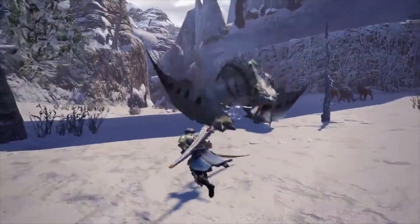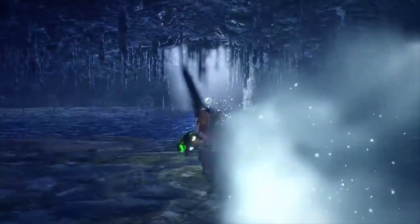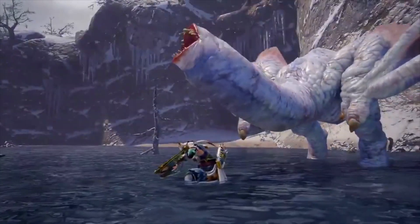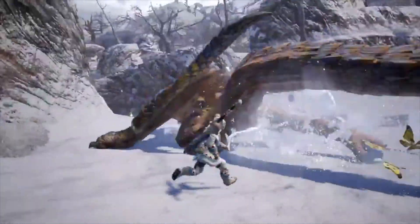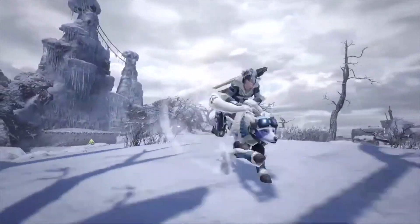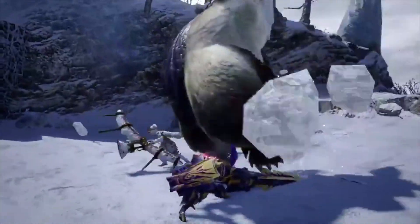The Frost Islands will feature monsters such as Lagombi, Barioth, Goss Harag, Great Baggi, Khezu, Tigrex, and I'm sure a few others as well. I've always really enjoyed the Frost Areas and the monsters that come from them — it's a really great change of pace. There wasn't really a Frost Area in the first Monster Hunter game, and they really featured it in Monster Hunter Freedom. I really love the look of the Frost Islands, especially the creepy and almost dead aesthetic they're going for. I think it's going to be a really great map. I can't wait to explore it.